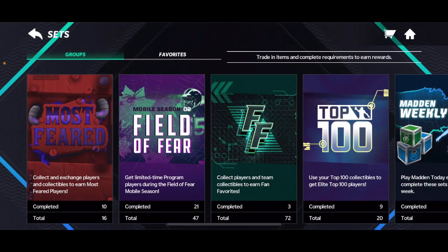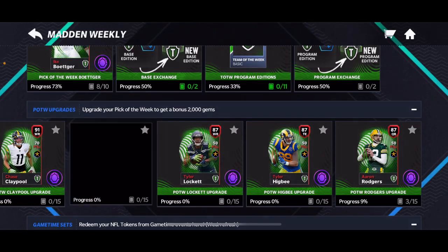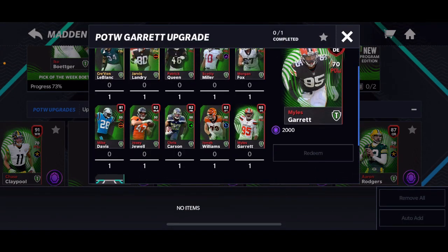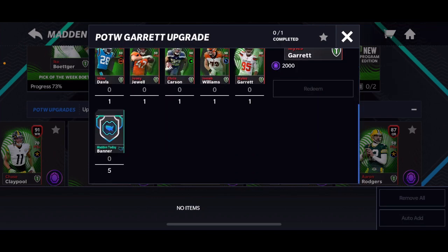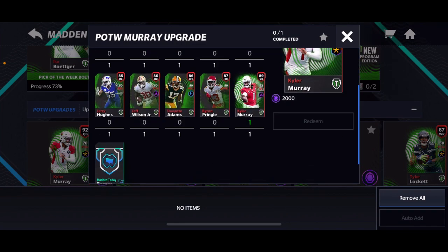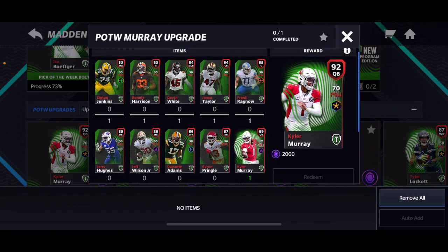I'm going to be telling you guys how to get him and the 92 overall version really fast. I haven't personally gone for any of these because I don't really need them. If you're spending coins to get all of these it's gonna be hard, but I'm probably gonna go for all of them when all the Team of the Week players have lost value, and then just do it for the gems.